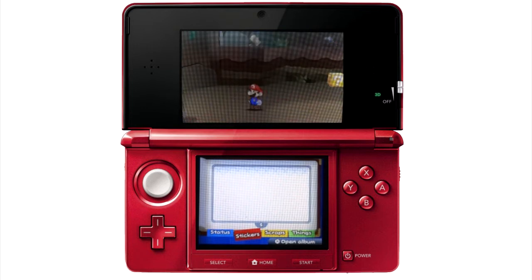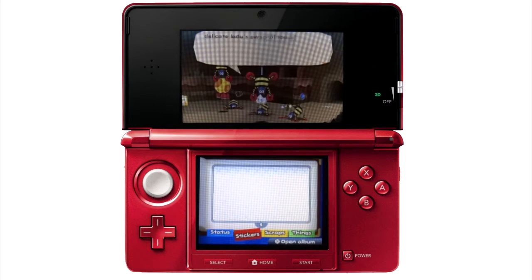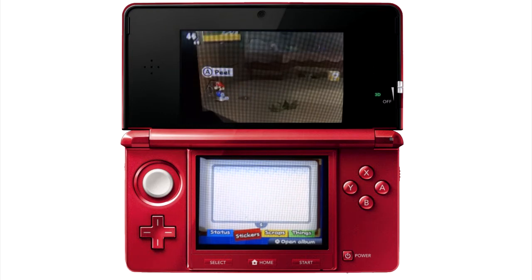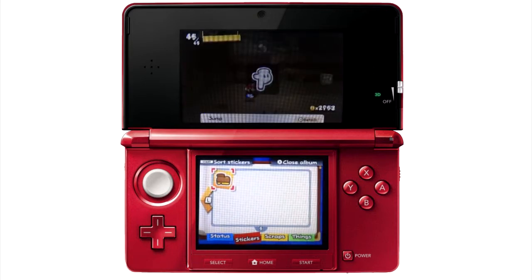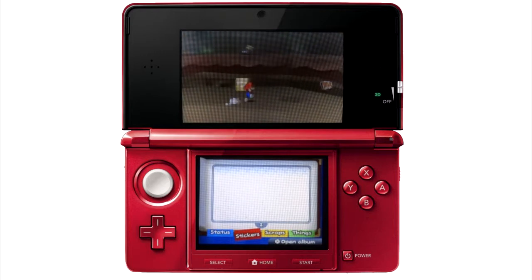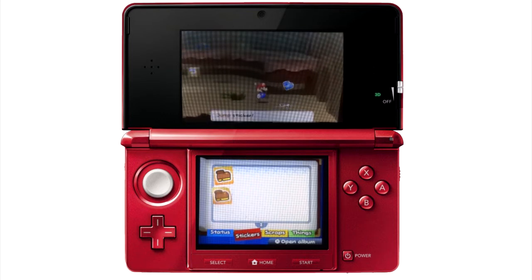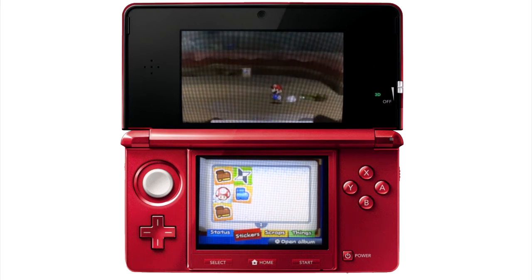It looks like I've lost my stickers — they should be down here in the bottom window. I've even lost my hammer, so I can't really tell you what that is for at the moment. It looks like I've got to try and build up my selection again — I have zero stickers. You get stickers by peeling them off the wall or finding them in coin blocks, and each of them represents an attack. So the boot is a jump. There's a ninja star that I happen to pick up.